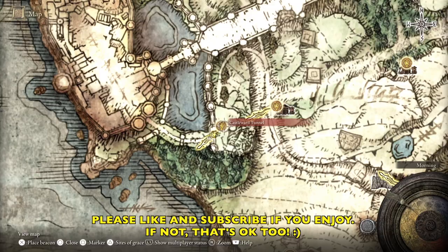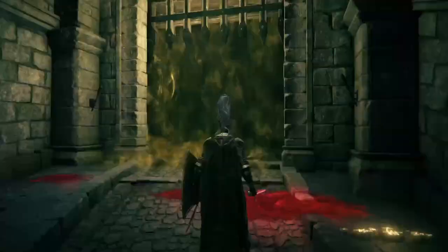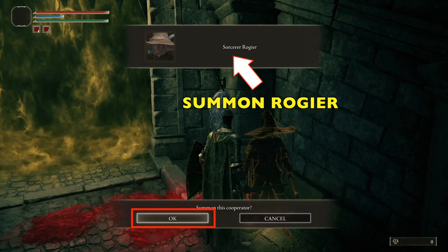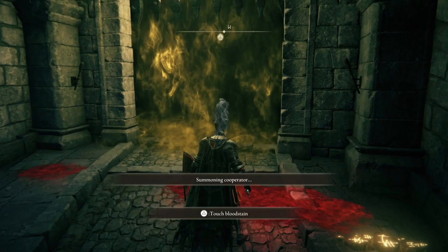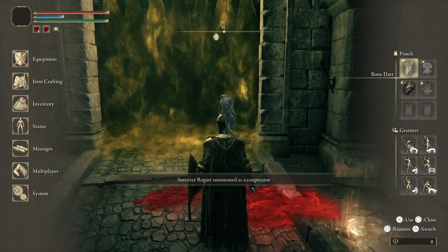There is Stormhill Shack - that is where you go to get the jellyfish summon. There's a woman there. Go exhaust all the dialogue with her and she'll give it to you. It's important we summon Roger. He's going to help us out. In this strategy, we're going to lean on him quite a bit in the beginning of the fight. He is definitely an asset. I have Margit's Shackles, Bone Darts, and the jellyfish in my quick links.